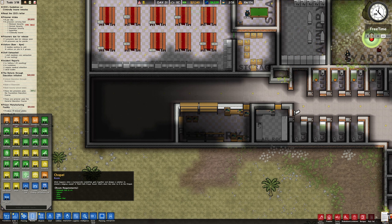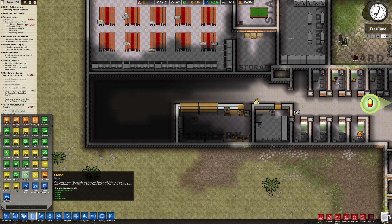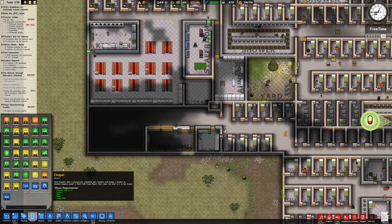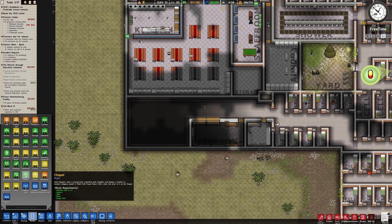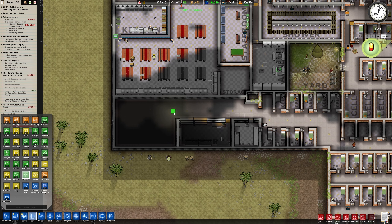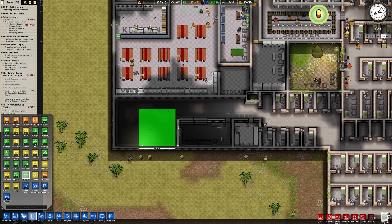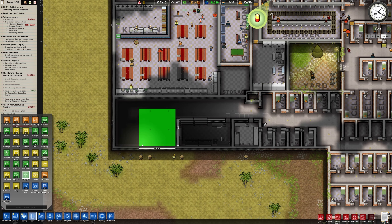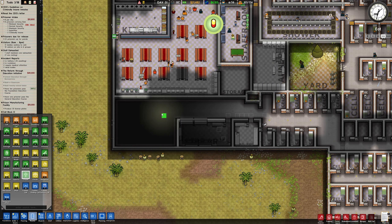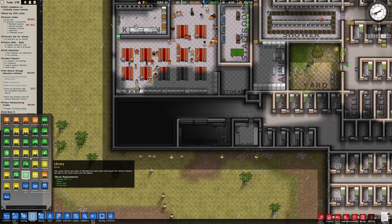Should we have a chapel? I said I'm going to do some more classrooms though. I can see that these are helping the prisoners if I do stuff like this. I'm going to make this a bit bigger actually. What can I squeeze down there? Should we just have this as a classroom and down here - decisions.